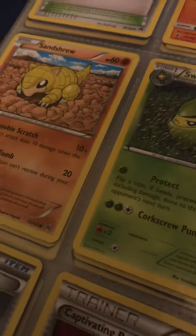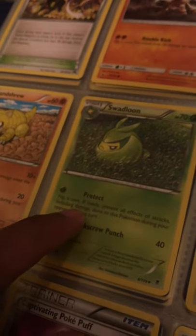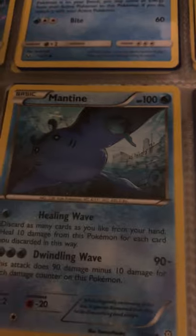Some more trainer cards, Mudbray, and my boy Sandshrew — the original. I don't have Sandslash or Alolan Sandslash. I have Swadloon but not Sewaddle or Leavanny — those are another Grass-type favorite. Don't have this evolution line. Some more training cards. Got Totodile and its full evolution line. Got Onix but not Steelix.